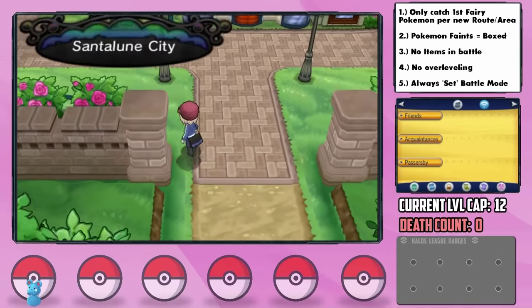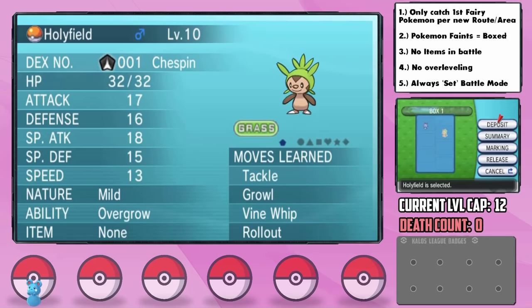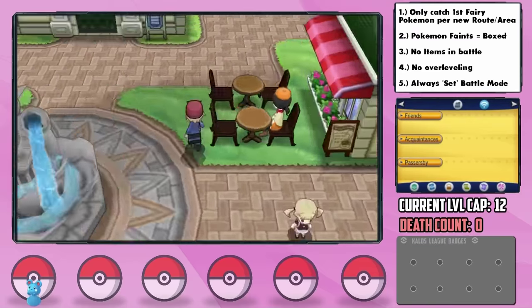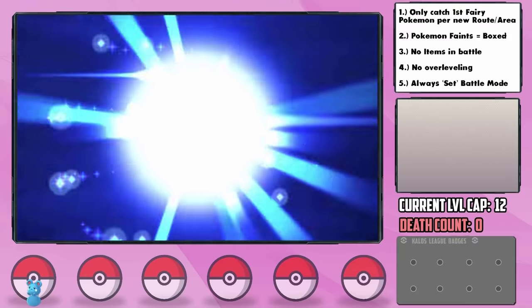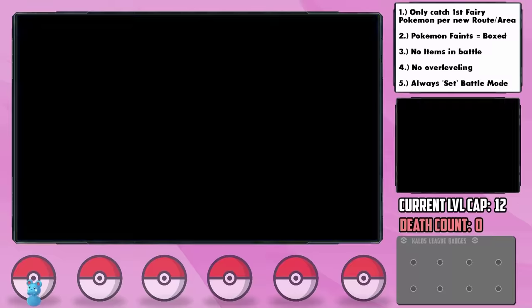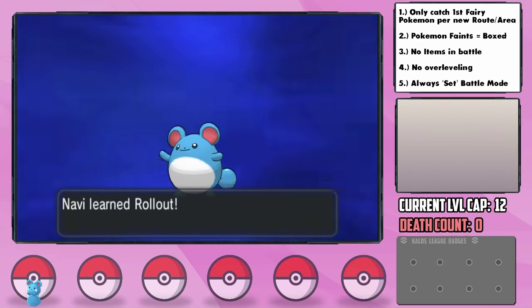Upon arrival in Santalune City, we have to commit to the difficult task of boxing Holyfield. After running around like a madman and using items on Navi like crazy, it turns out we got him to the right friendship level right in time as he evolved into a Marill. I had purposefully evolved him right at level 10 so that he learned Charm as an Azurill, and then gets Rollout as a Marill, which I think is going to be crucial for the gym.